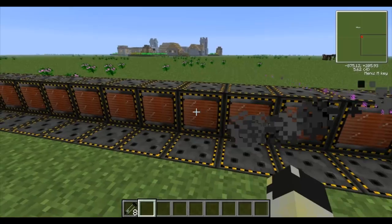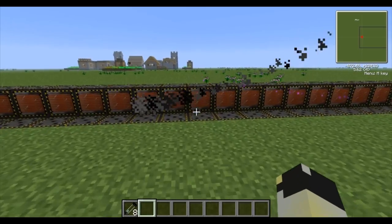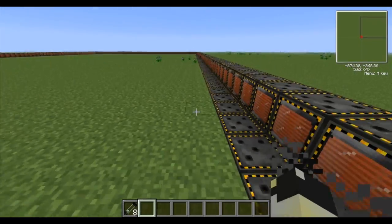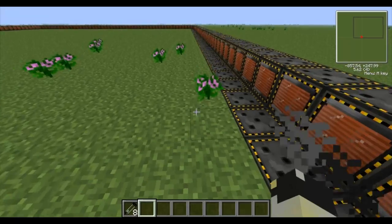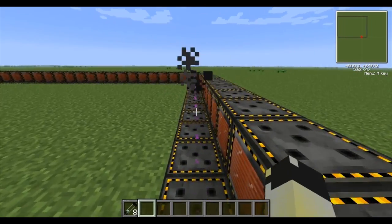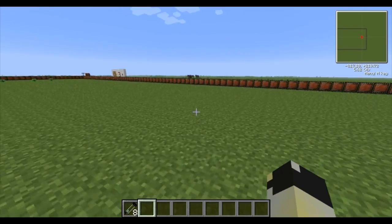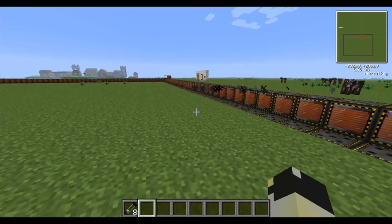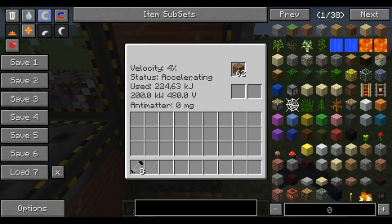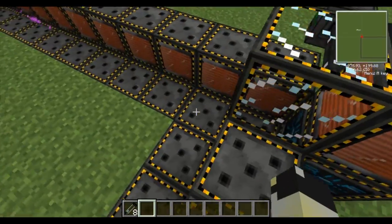You can see the particle a lot better now, including that cool awesome purple stuff that comes off it. As it speeds off, I'm struggling to catch up with it running — it's overtaking me. The particle is a lot more dynamic and a lot faster as well. This isn't a complete circuit, so it's only built up 4% velocity.